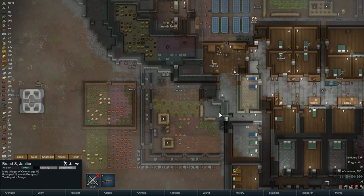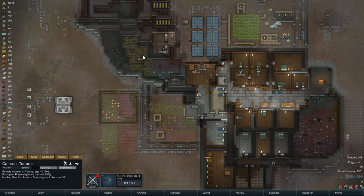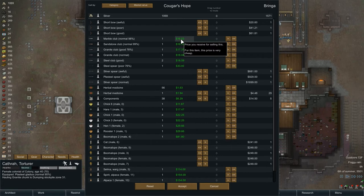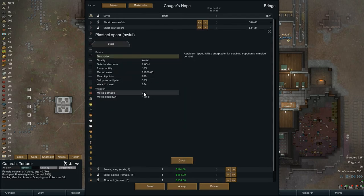Cathra is bringing in yet one more granite chunk — gotta keep everybody doing their thing. Now, what do we have? They're willing to buy some of our stuff. Marble club — how much of a wallop? I need to know blunt damage or something like that. Melee damage: 11. Cooldown over three and a half. Compared to a spear — only damage of 7. I was hoping I'd get a chance to compare it to a gladius or something — apparently not. So that looks fairly decent.